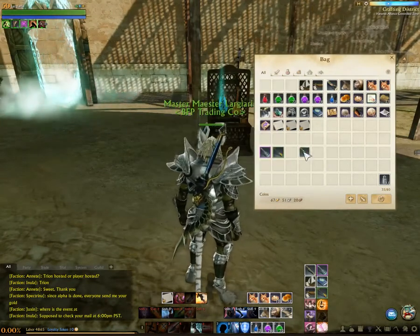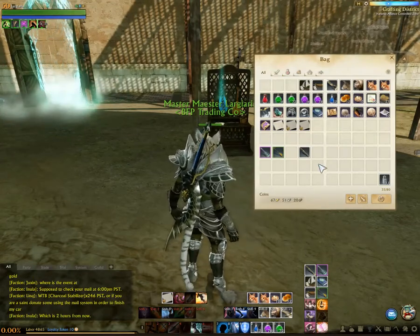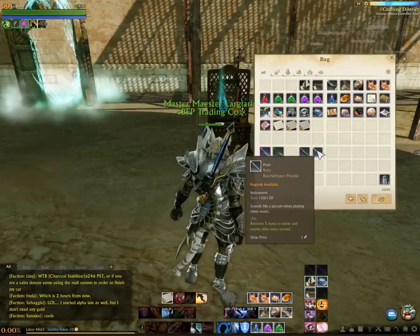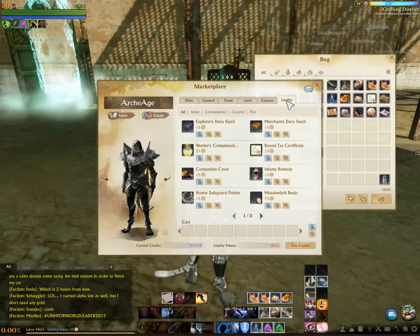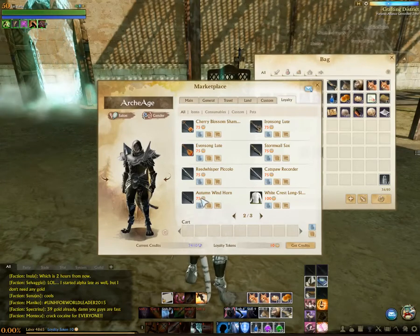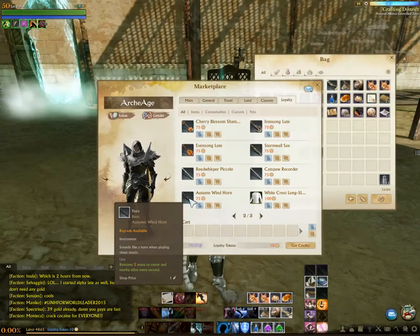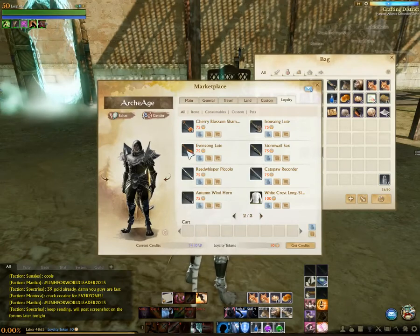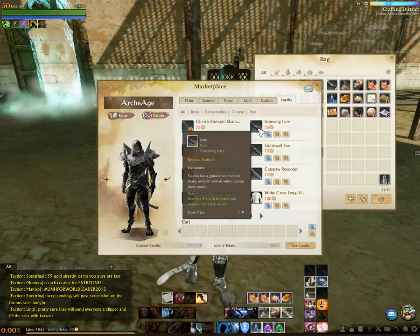There are also others. I have here a saxophone, and I also have a piccolo. You can get the saxophone and piccolo from the marketplace with loyalty tokens. All these instruments are 75 loyalty tokens. You get five loyalty tokens per day every time you log in if you're a patron. They don't restore as much mana or health as the quest or crafted instruments.